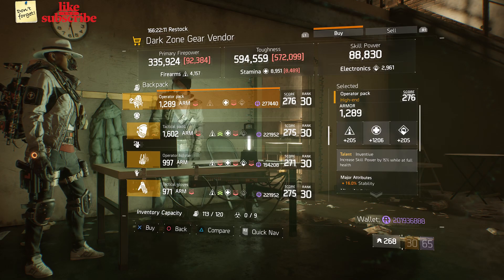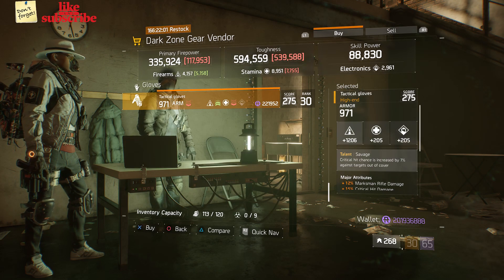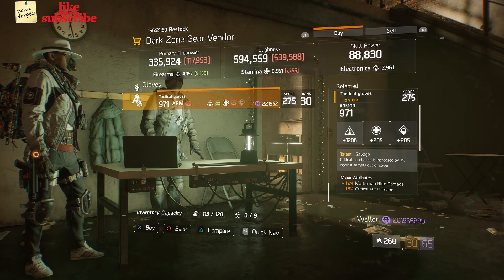Head over to DZ8 Safe Room — the Dark Zone gear vendor has an Operator Pack with the talent Inventive, and Tactical Gloves with the talent Savage on there.